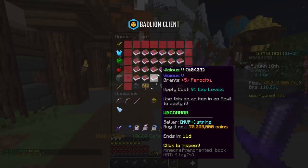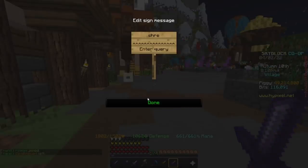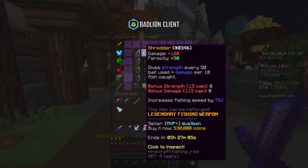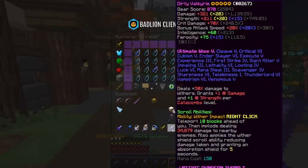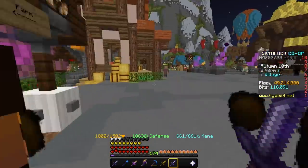Now what happens if you don't have good enough gear or enough money to buy a Valk? You can still get some ferocity, it's just not nearly as good. You can buy an item called the Shredder. Shredder gives you 50 ferocity base, but it doesn't scale inside of dungeons, you can't reforge it or do anything to make it actually good. But it is a much cheaper option than a Valk, obviously.